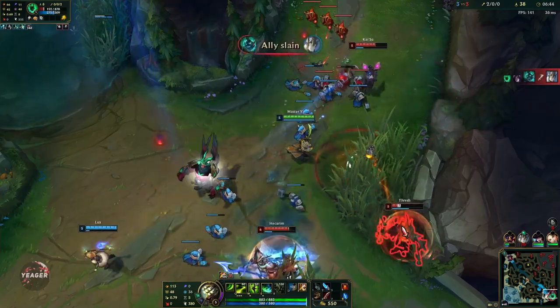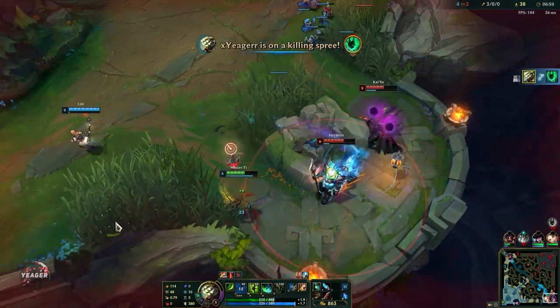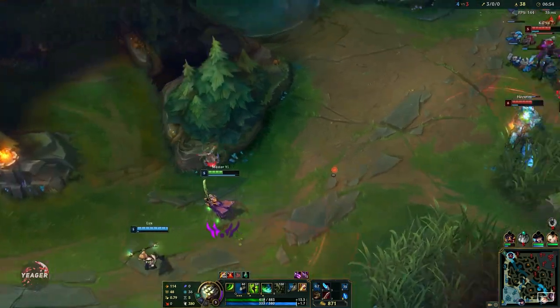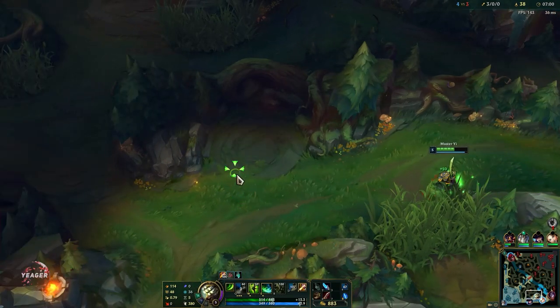Alright I'm going in. I'm going to go on Thresh here, going to Q him. Nice, we dodged his knockback. I should be able to make it out. I'm not going to risk going for that double kill right here because I have 3 kills so I have a gold bounty on me, and I do not want to give that away — so we're just going to focus on farming.